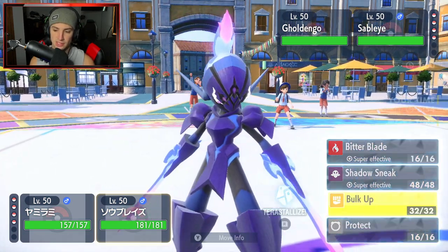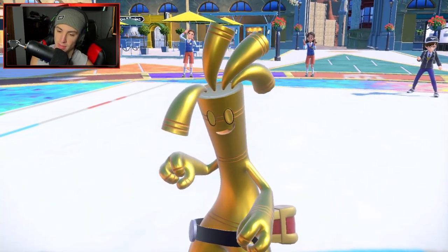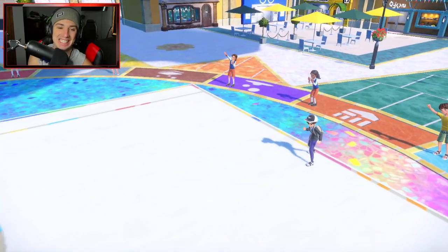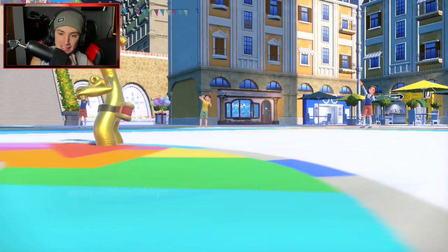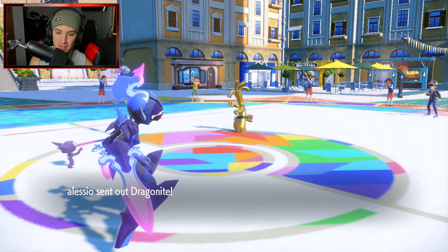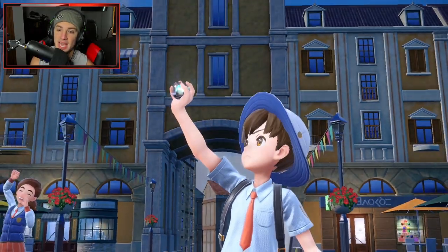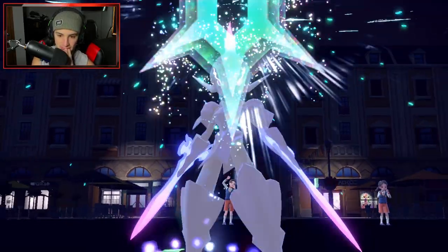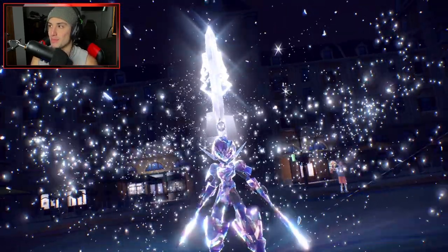Give me the Bulk Ups! Gholdengo might Protect or do something similar. I go for Bulk Up again — this Sableye and Ceruledge combo is insane. It makes Ceruledge so much better — it's already decent and strong, but using it this way with Steel Tera and Leftovers is incredible. We get off the screens and their Sableye just withdraws — probably there for Fake Out purposes, but went up against two Ghost types and had no play.